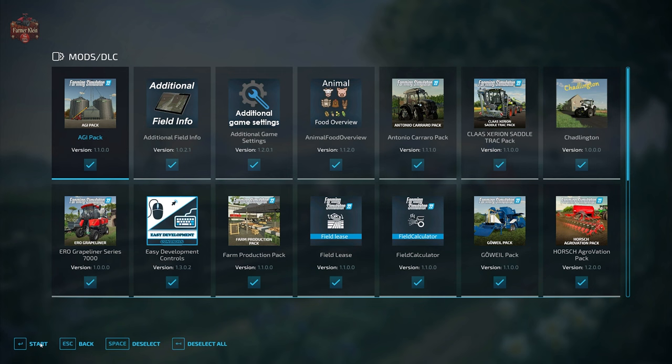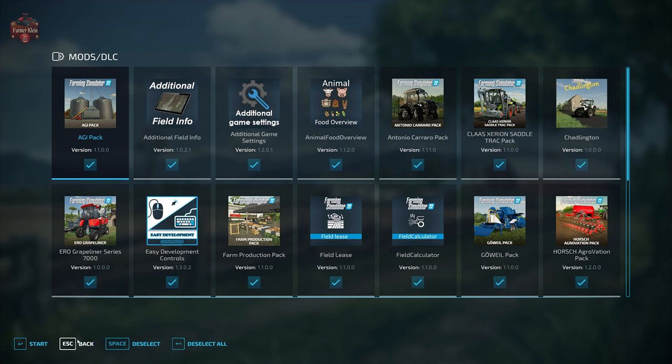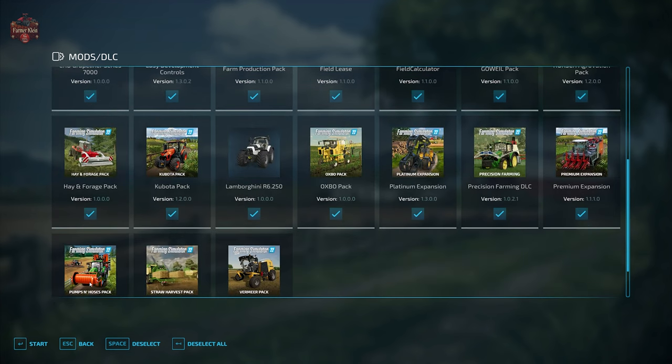In addition to the required mod, we are going to use the mods we typically use when looking at maps: additional field info, additional game settings, animal food overview, field lease, field calculator, precision farming, and straw harvest.